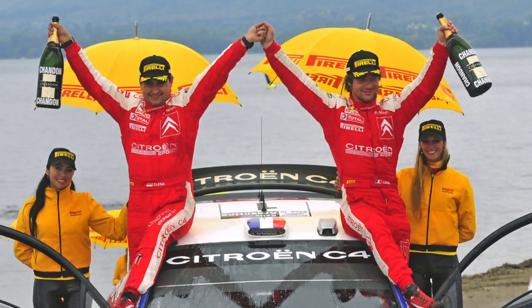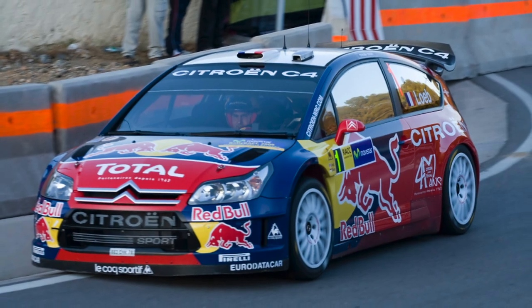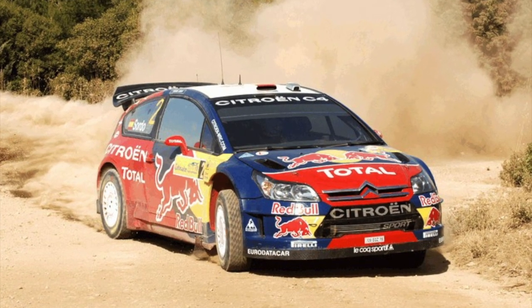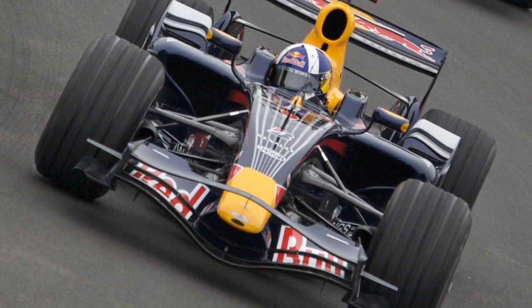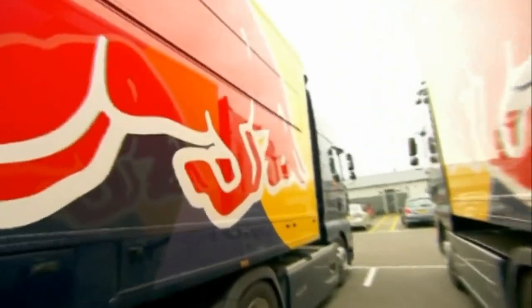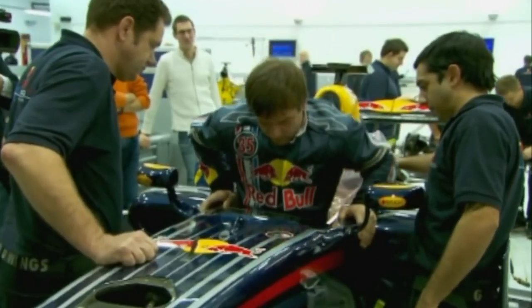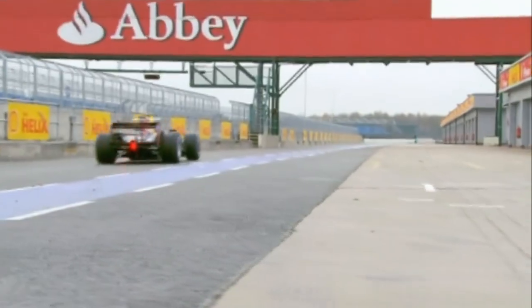It's now 2008. Loeb has wrapped up world title number five in a Citroën C4 WRC, and blazoned across said Citroën throughout the year is a very familiar red bovine-themed logo. That same logo also happily emblazons itself across two teams in the Formula 1 paddock: Red Bull. Red Bull subsequently awarded Loeb with an F1 test, driving the RB4 car both at Silverstone and, more excitingly, in the opening winter test in Barcelona, alongside other teams and drivers, allowing the world to make a comparison for Loeb's ability alongside the rest of the Formula 1 grid.